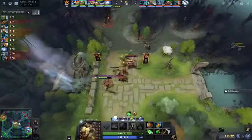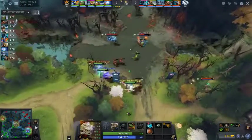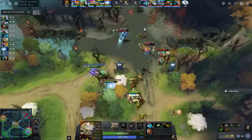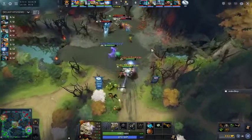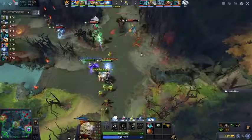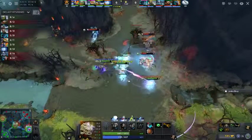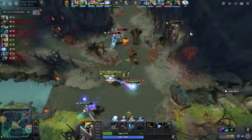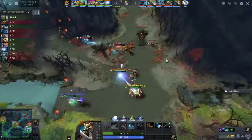EG just coming over and body blocking both of the camps. Always really important in a tri-lane versus tri-lane — you have to deny access to the pull. If Fnatic are allowed to pull, they'll get an incremental advantage and might hit level 3 a little bit faster. That's where this lane gets dangerous, because Gyrocopter is going to pick up more damage with two points in Flak. Anything EG can do to lock down those pulls is super important.